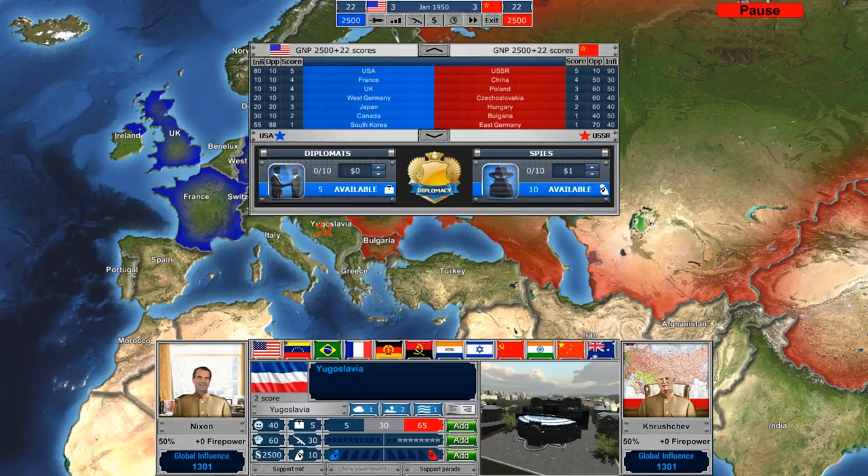We click on the rocket and get the summary page of the space race. We click on the graph bar and we can see a breakdown of that score. We've got a score of 22 and you can see where those points come from. You also see your influence rating and opposition rating within individual countries, which gives you a sense of if they're at risk for toppling or falling to the enemy. Countries that are gray are considered neutral and don't assign score to anyone.